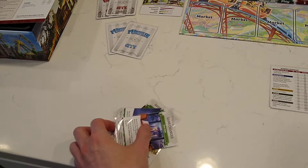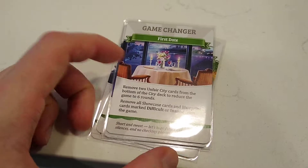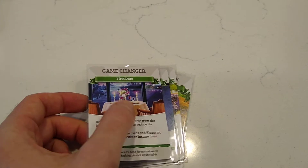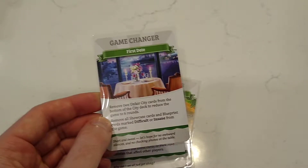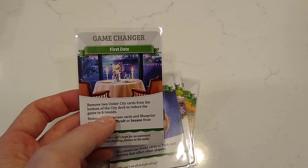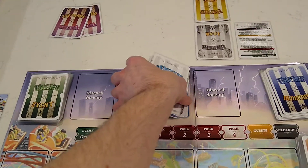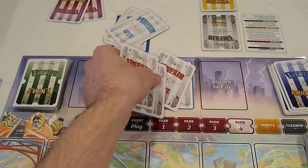We'll talk about these in more detail later, but the one that says "First Date" is always supposed to be played whenever there's a player who's new to the game. So if you have four people and three have played before but one hasn't, you still need to use this card to make the game simpler. It says to remove two unfair city cards from the bottom of the city deck to reduce the game to six rounds.